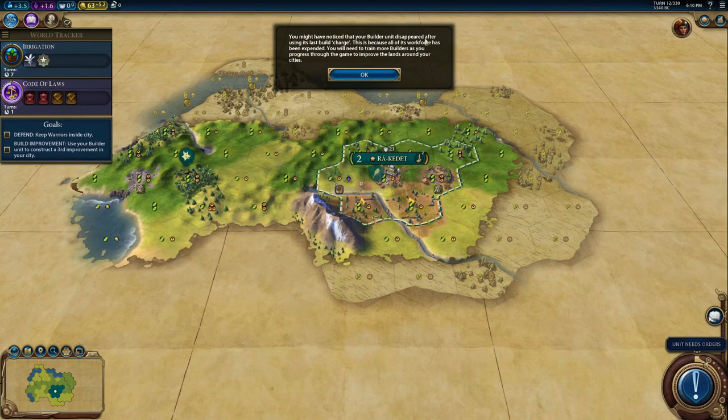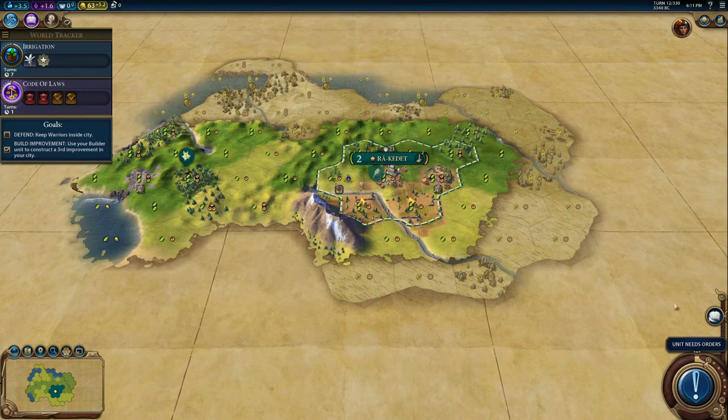You might have noticed that the builder unit disappeared. He didn't die — because he used his last build charge. We had three charges and built one farm, one quarry, and another farm, making three improvements total. So he expended all three charges and is gone. This is because all his workforce has been expended. You'll need to train more builders as you progress through the game to improve the lands around your city — it's basically a never-ending story.